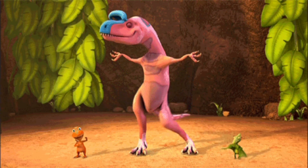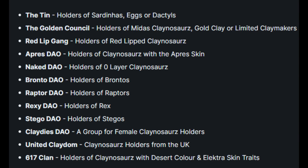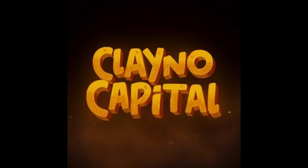Claino also offers a lot of DAOs and groups. Some popular groups are the Golden Council, Red Lip Gang, Naked DAO, Raptor DAO, Rexy DAO, and Claino Capital.